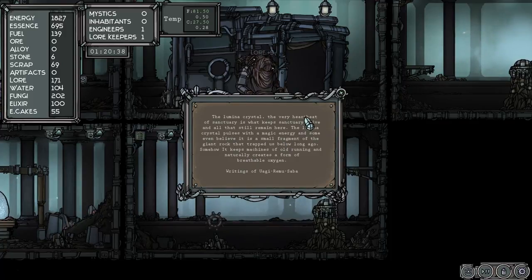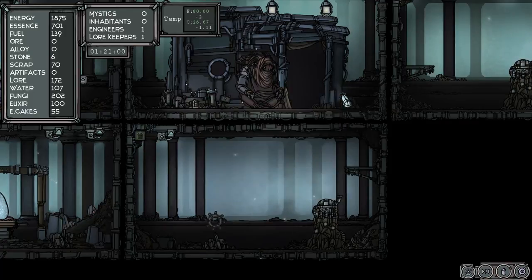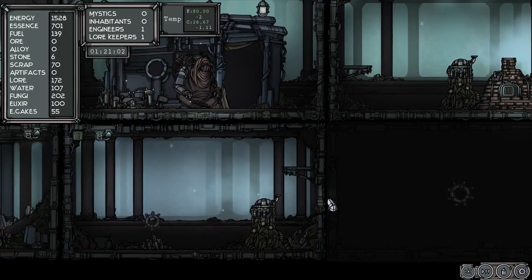Oh, we've got an energy thing — we capped that. The Lumina crystal, the very heartbeat of sanctuaries, will keep the sanctuary alive. The Lumina crystal pulses with magic energy, and some even believe it is a small fragment of the giant rock that trapped us below long ago. Somehow it keeps the machines of old running and naturally creates a breathable oxygen. Let's charge up another room, make five more cakes.